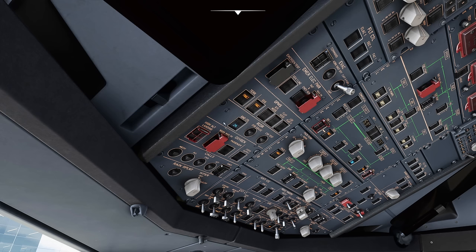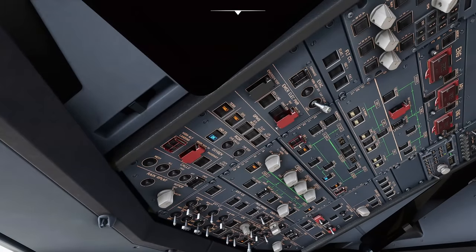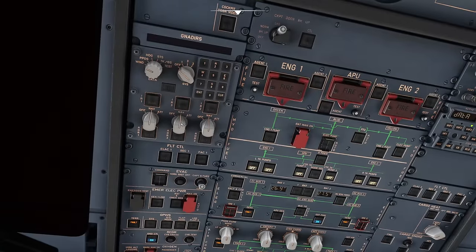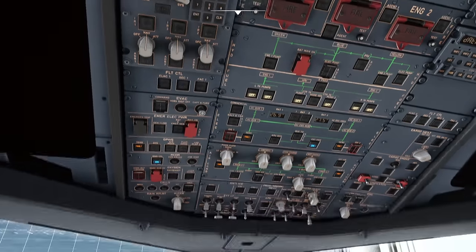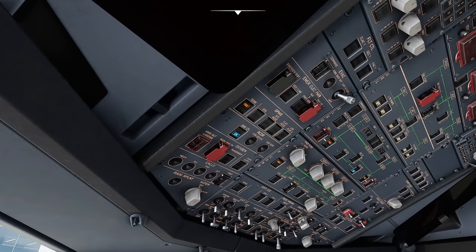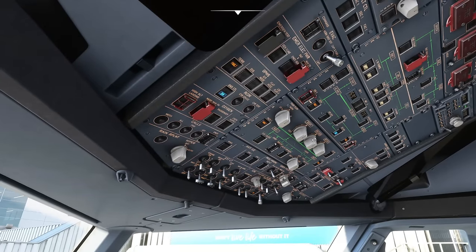Turn on ground control for the flight data recorder — this records audio on the ground even without engines running. It will automatically start with engines but we turn it on now to record audio during the briefing. Moving up the panel, put the ADIRS to NAV — all three go to NAV. There's no align option, just NAV, though there is an attitude option.